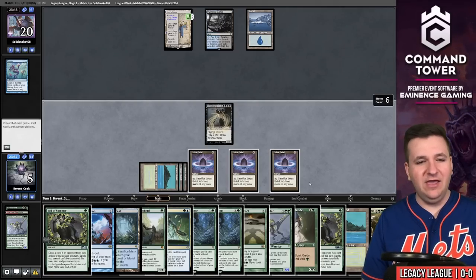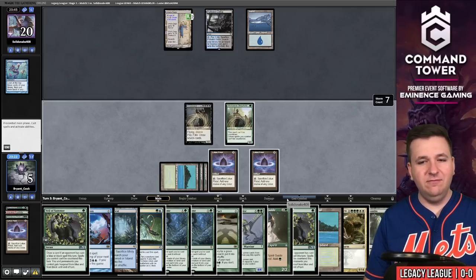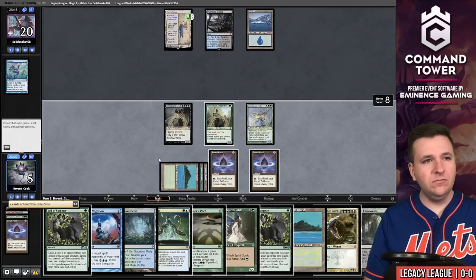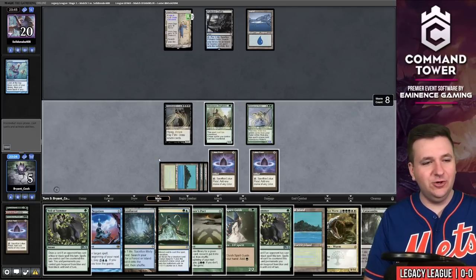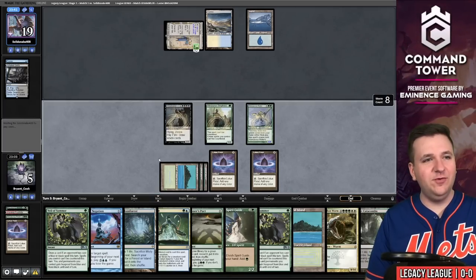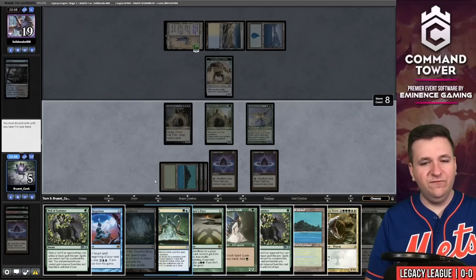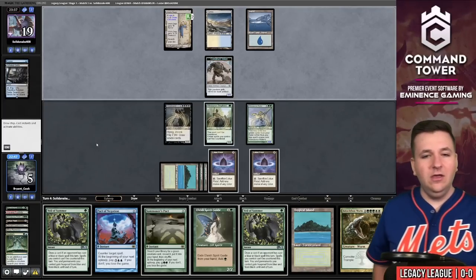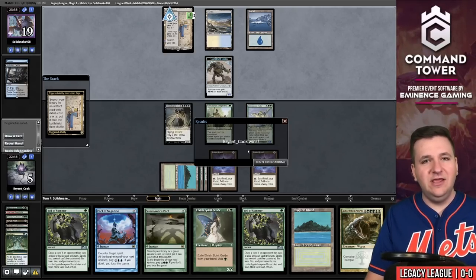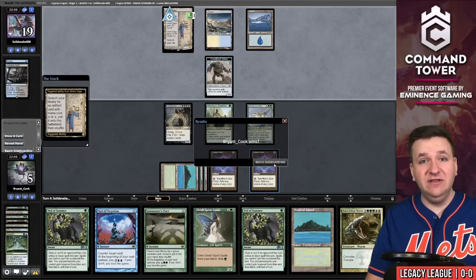Looks like we just flat-out missed — weird. I guess I'm glad we didn't Pact of Negation anything. We'll play a Shepherd. Really unfortunate that we missed on six hits. We'll play out another Rider exiling two. I feel like I'm dead — we had a turn-three with double backup and just missed. They're totally on Cephalid Breakfast. They just conceded — they didn't have it.